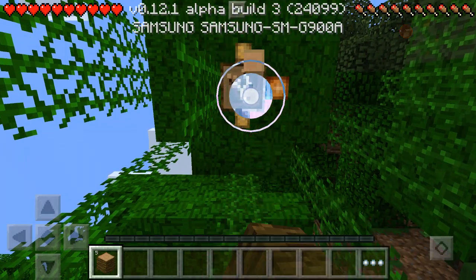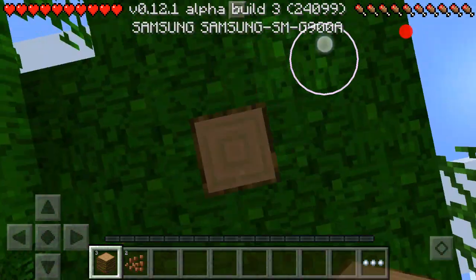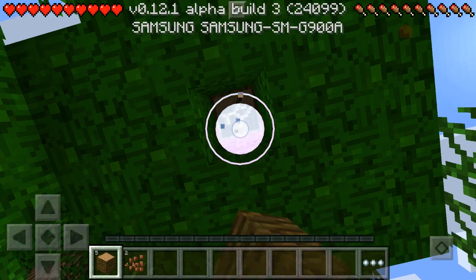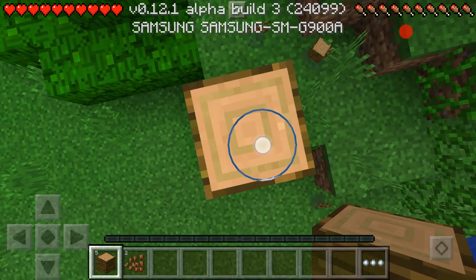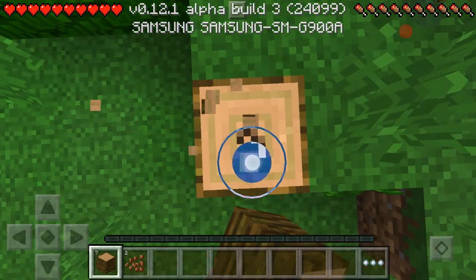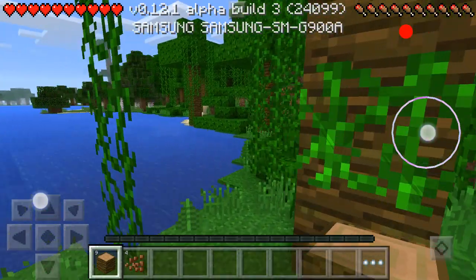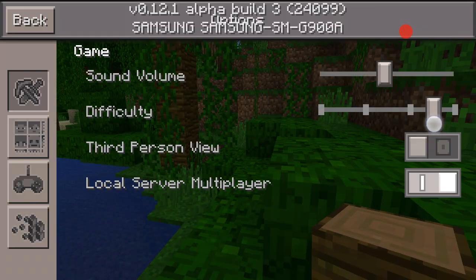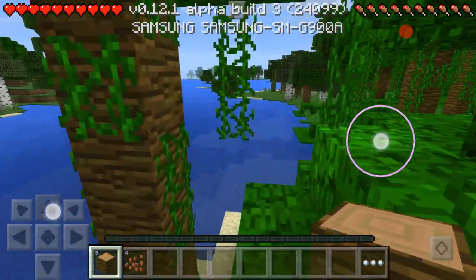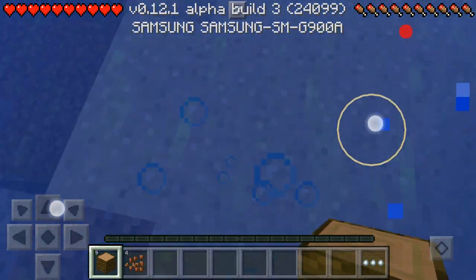Got to mine wood. We can start a cocoa bean farm. Let's go towards the swamp. Let's put this on normal — so it's not too hard. I'm not planning on the lag, I'm planning on vines.